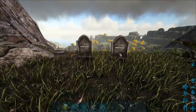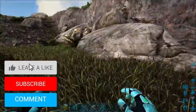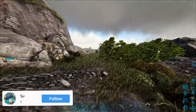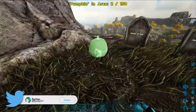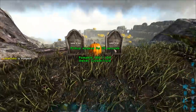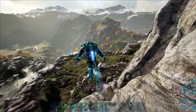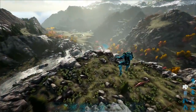We might end up adding to this graveyard here today because we're actually going to go fight the Dodo Wyvern in this video. We're going to head over to Scorched because I'm pretty sure it only spawns over there. The Dodo Rex only spawns on the island map, and I'm pretty sure the only place where the Dodo Wyvern spawns is over on Scorched. But first, we need to re-breed our creatures — we owe it to them to recreate them through their generations.